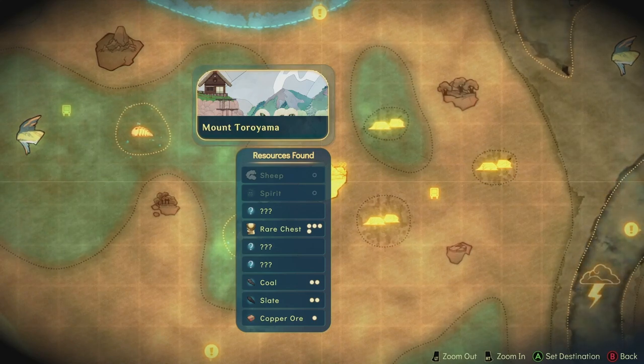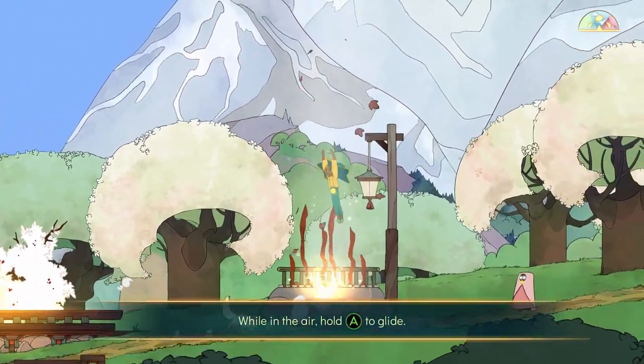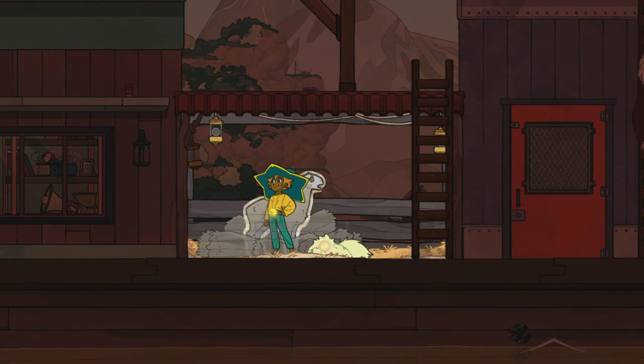Hey, what's up everybody. In this video we will be showing you the chest locations in the Mount Toriyama area in Spiritfarer. To find all these chests you will need to have unlocked the double jump and glide abilities, as well as have unlocked the area spirit. After the spirit joins you on the boat you will be able to shave her sheep, which will give you a key to reach one of the chests.